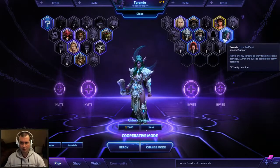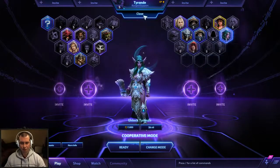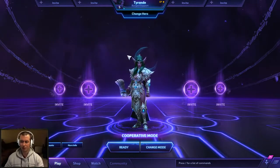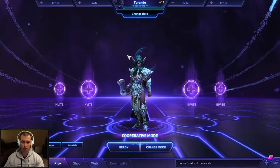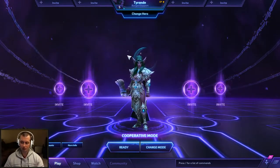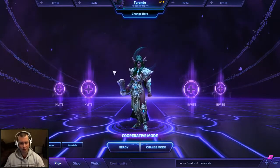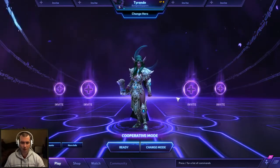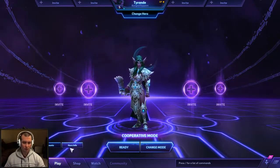Tyrande is considered a medium range support hero, and she's interesting because you can actually spec her to burst like an assassin, but she has a little bit more hit points like a support hero. She's similar to Sergeant Hammer in terms of hit points, and she doesn't really have an escape ability — not a fast one anyway. You can kind of use one of your offensive ones as a defensive escape ability.